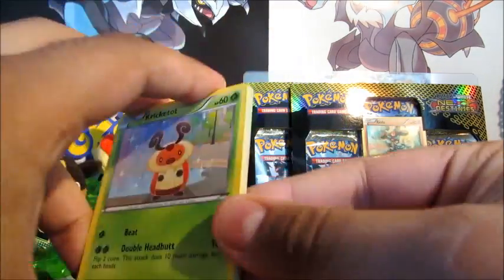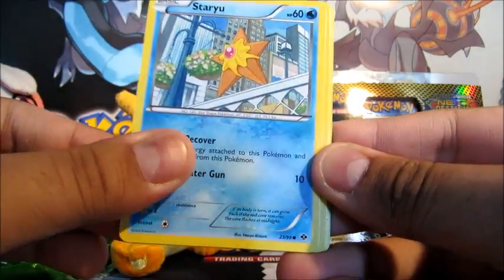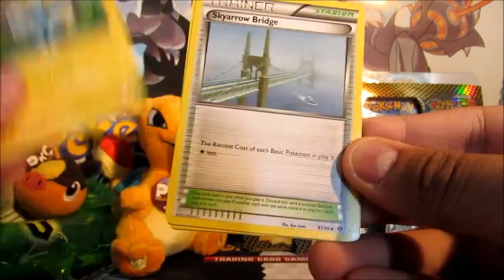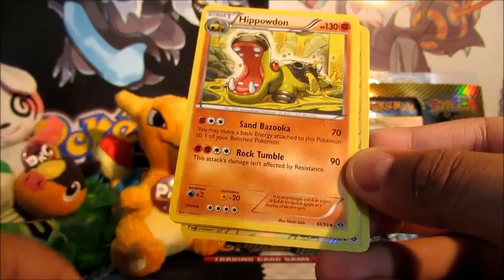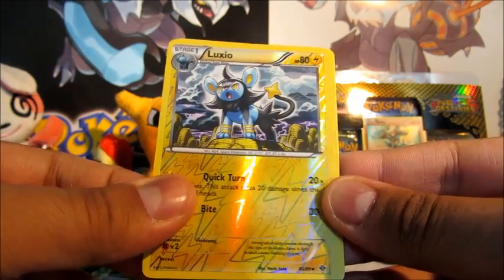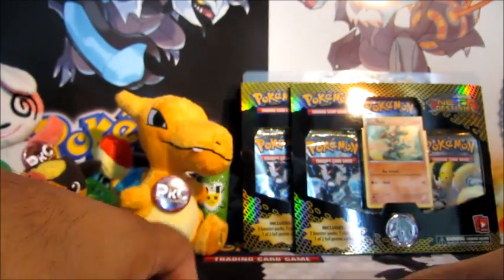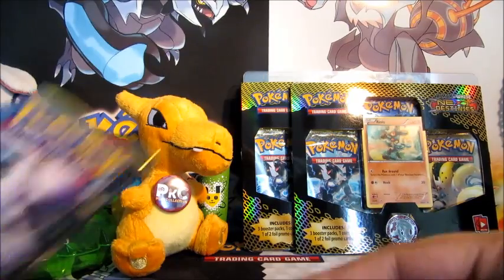So we have a Cricketot, Riolu, Staryu, Pikachu, Shinx, Skyarrow Bridge, Hippowdon, Scraggy, a Luxio Reverse, and a Pinsir. I do like this Pinsir — very cool. I actually wish that was a holo in this set, it would be so awesome. Mewtwo.